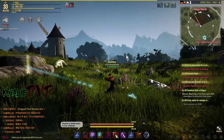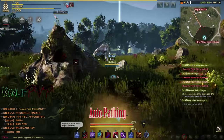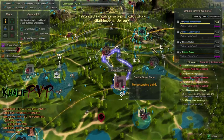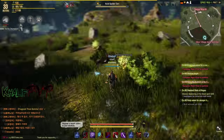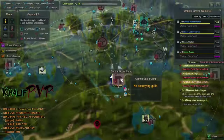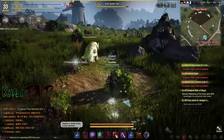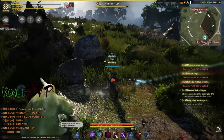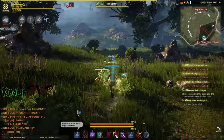The next tip: auto-pathing is useful, but don't rely on it too much. Take the path less traveled. If you look at the map, my endpoint is here, but auto-pathing takes me all the way around. Moving closer to the destination manually shows a much shorter path. Don't rely on auto-pathing — do manual running and you'll get to your destination a lot faster.